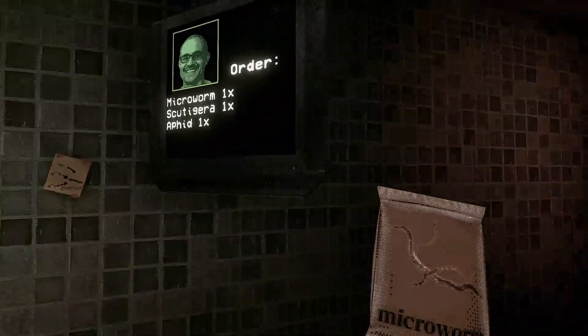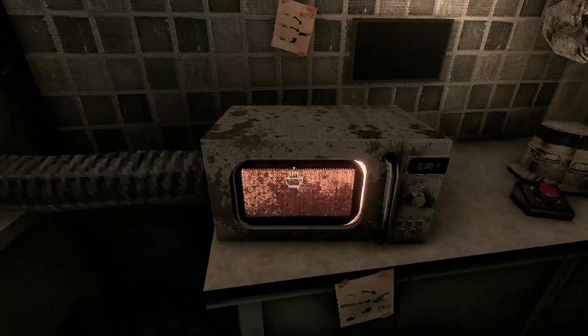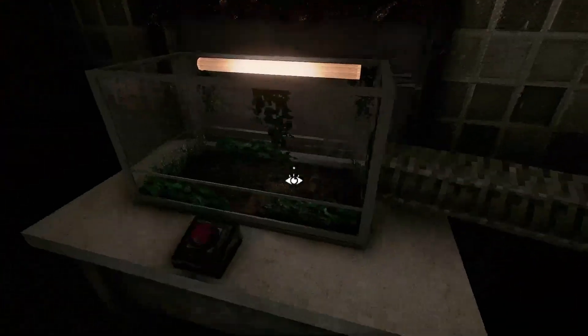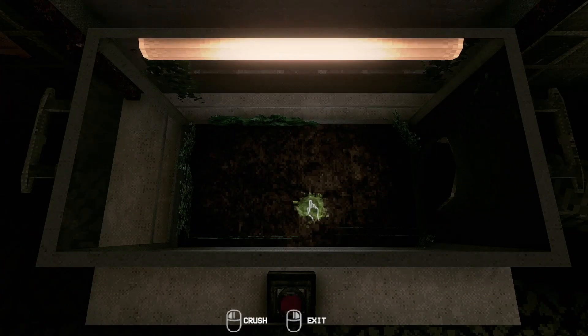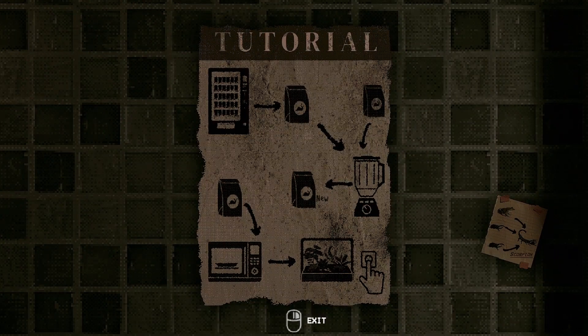Can I pop it on the thingy? Let me try and figure this out. That follows me. There's a goose there — probably don't need that. Let's see if I can make a tarantula. Oh, we're cooking that, I suppose. Oh, here we go. Wait, I'm confused here. Tutorial — probably wouldn't help that. The vending machine gets you the packet, the packet goes in the blender, and then that goes in the microwave.